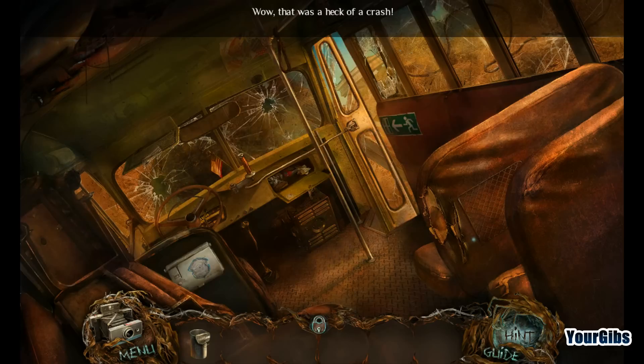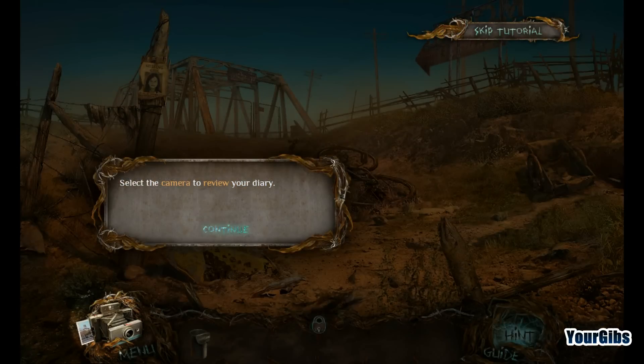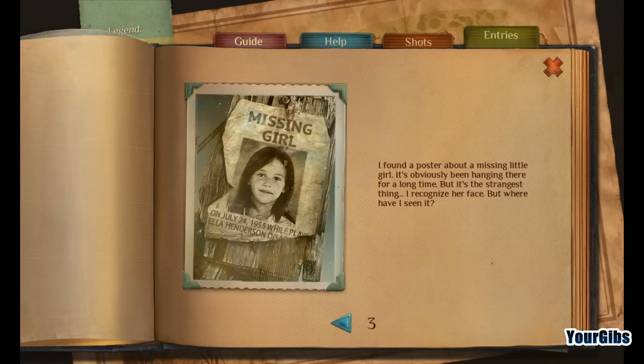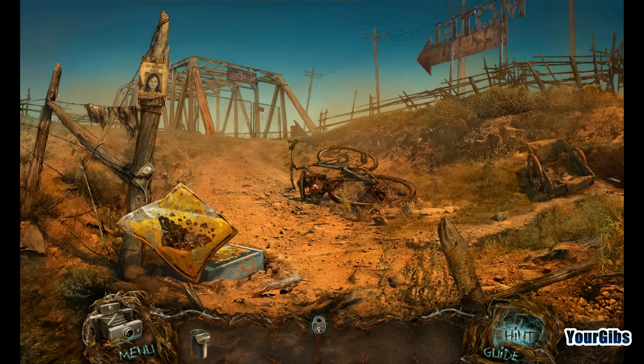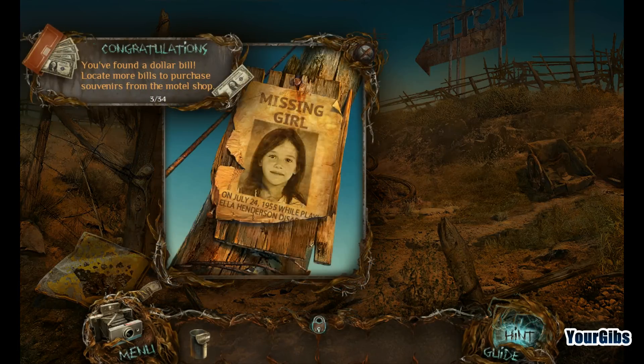That was one heck of a crash. That thing's a little sparkly — it's making me think I can go forward. Select the camera to review your diary. I found a poster about a missing little girl. It's obviously been hanging there a long time, but it's the strangest thing — I recognize her face. Where have I seen it? In your dreams. Dollar bill! Cha-ching!